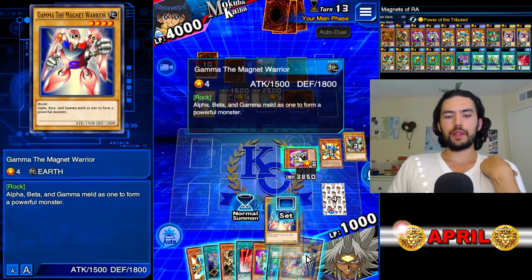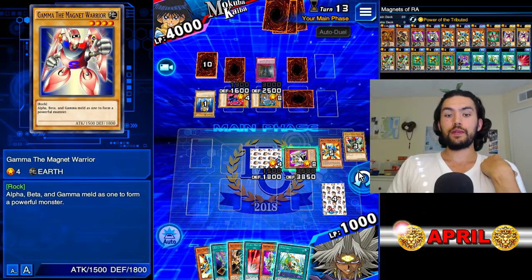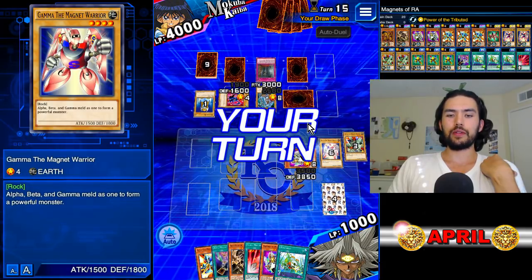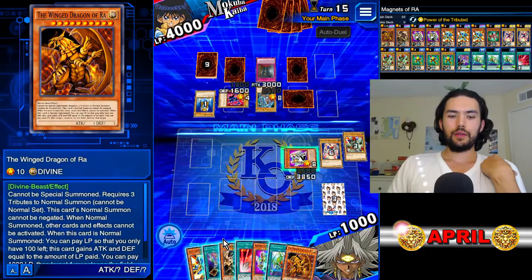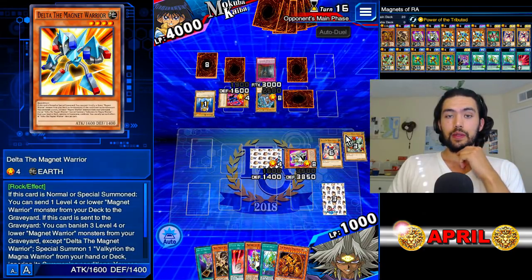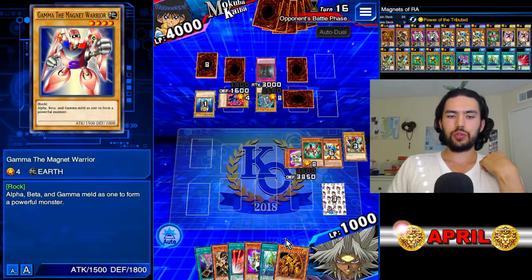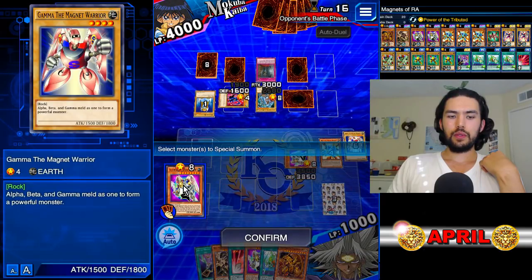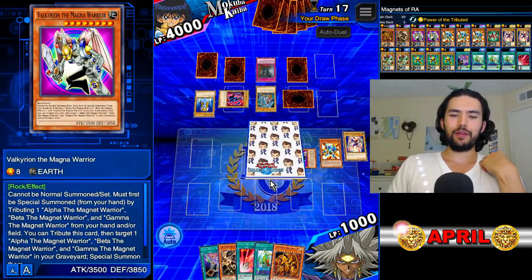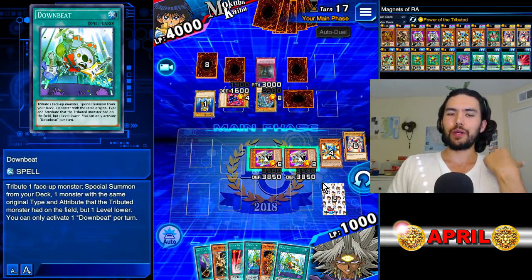We're going to sit on that for a little bit. This is a Gamma — we're going to set that because we don't have enough life points to take a Delta attack. So we just need to trick him into destroying it for us. There's our Ra. We're going to set Delta face down and he's going to destroy it with Blue Eyes. Then we banish, banish, banish — there's our Valk in defense position, because 3,850 defense is just a bigger number than 3,500.